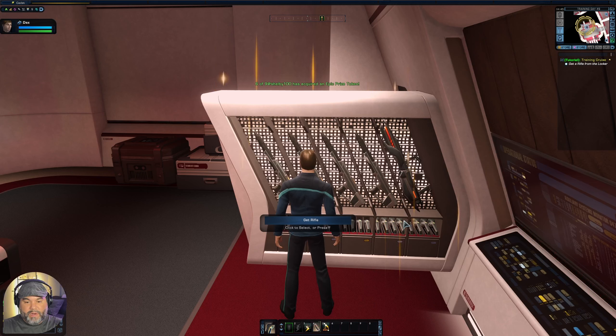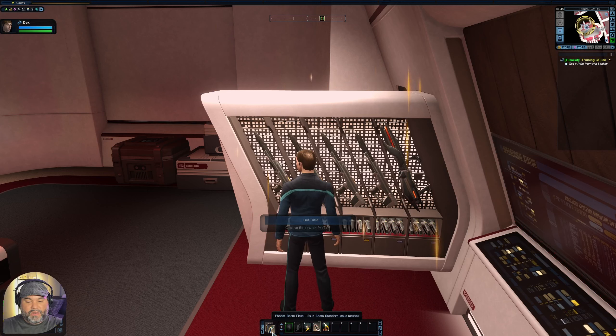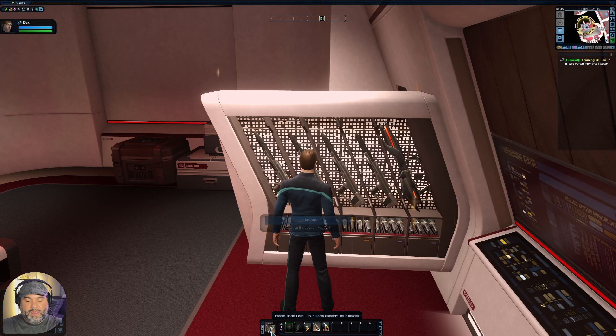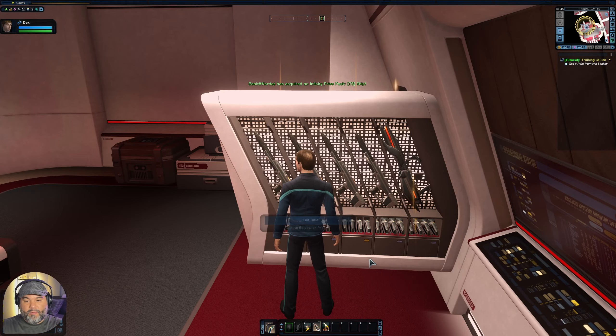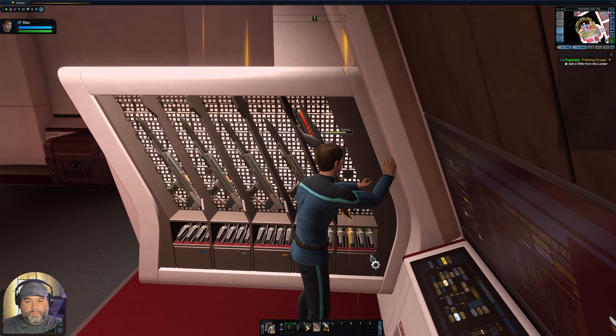We get this cool phaser locker — we're going to grab a rifle. We already have a phaser pistol from the tactical training we did earlier in the holodeck. Now we're going to get a rifle.